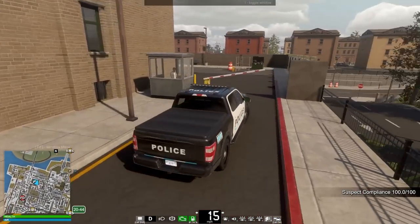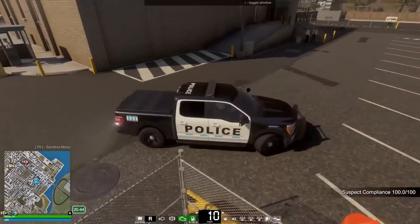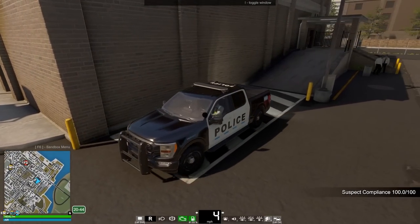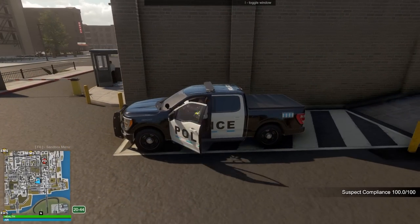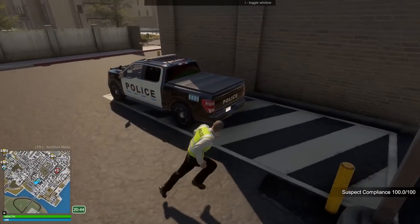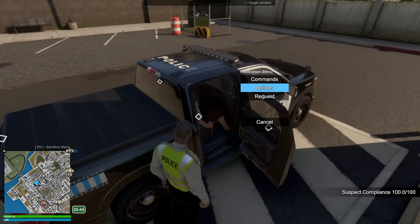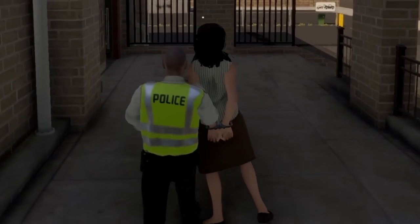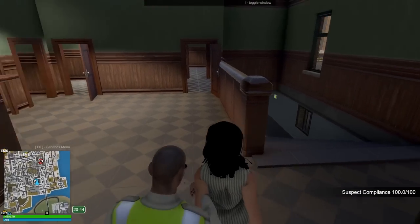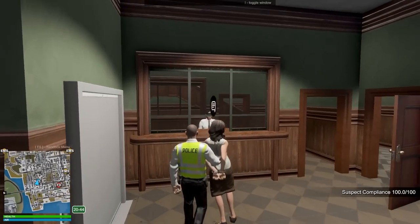We can actually pull to the back of the station — don't have to bring them in from the front. You can park here. That should be a prisoner loading area right here, so I guess we're gonna back up. I kind of wish there was a garage to this one, like in real life. Okay, let's get our suspect and book her into the jail. Let's grab her — oh my goodness, she is visibly woozy as we walk through with her.